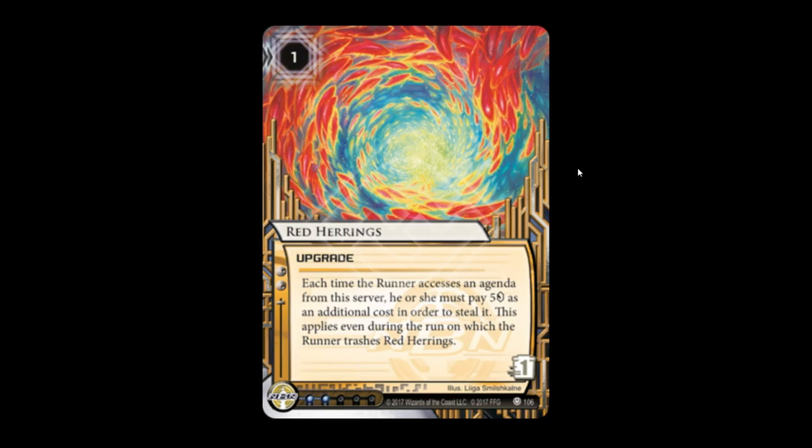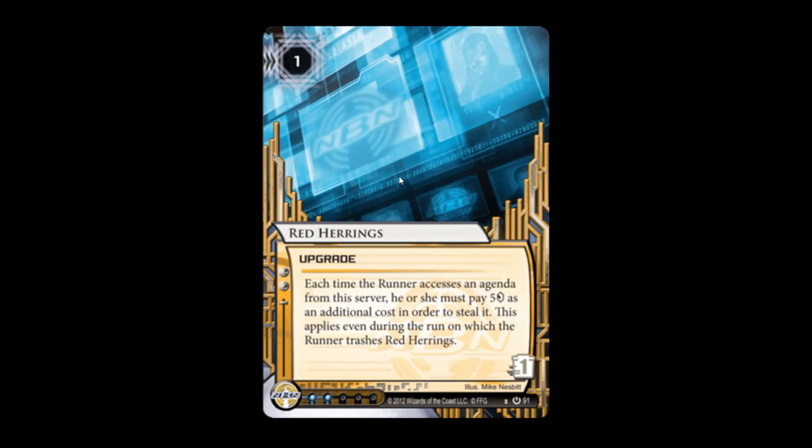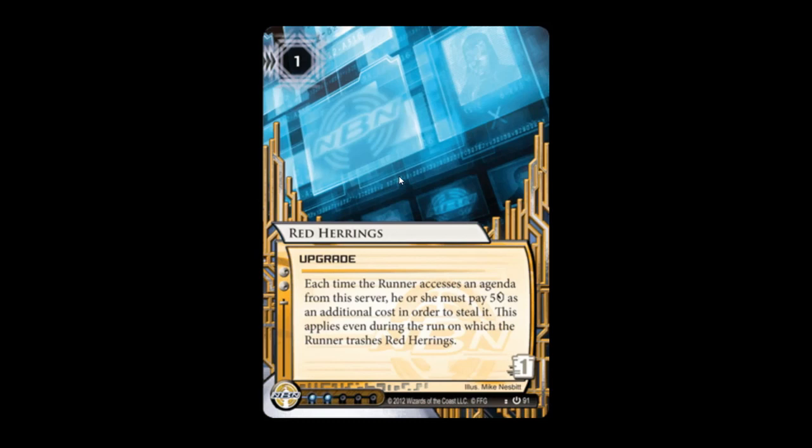Red Herrings — it's a card that makes you think it's something. There are red herrings. The new art is good; the old art is whatever — folders. The new one's better. Points go to the new.